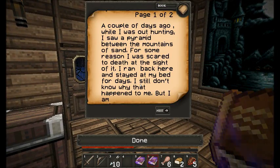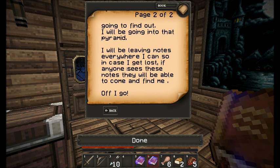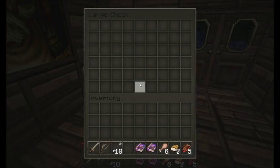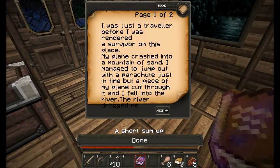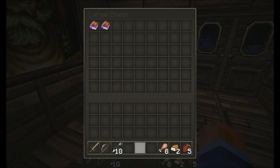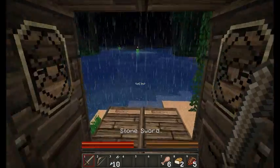The Beginning: a couple of days ago while I was out hunting I saw a pyramid between the mountains of sand. For some reason I was scared to death at the sight of it - I ran back here and stayed at my bed for days. I still don't know why that happened to me, but I am going to find out and I will be going to that pyramid. I will be leaving notes everywhere so in case I get lost, anyone who sees these notes will be able to come and find me. Off I go. So these are the notes that we will be reading. I assume it's referring to the mountain of sand that we crashed into - maybe that's why it's filled with fear. A stone sword, and off out into the world.